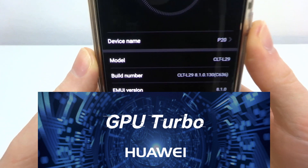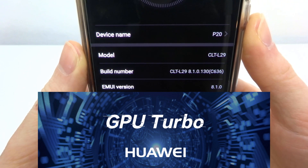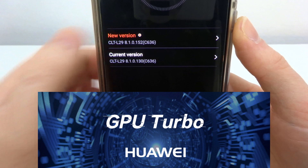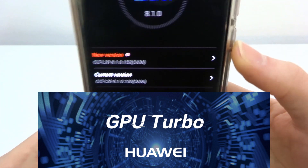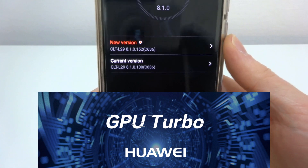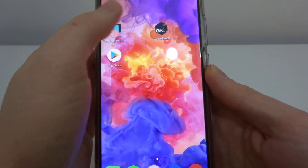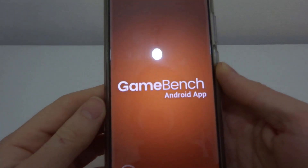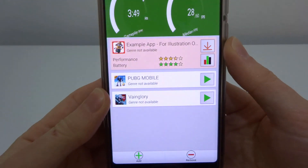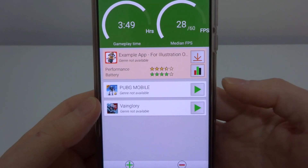So this is the current build number and EMUI version number, and the update is currently not installed. You can see there's a new version available and I haven't installed it — I'm just waiting to do this test. I'm going to be using something called GameBench to do the FPS counting. Once it's set up it will record the frames per second on the screen so you can see the difference before and after.